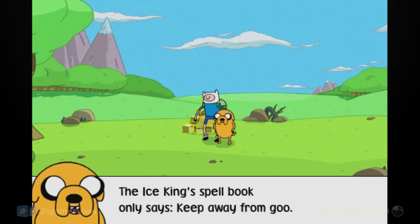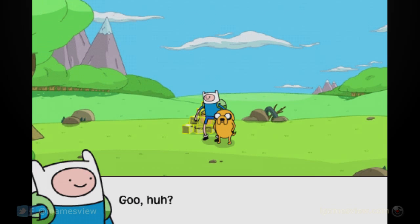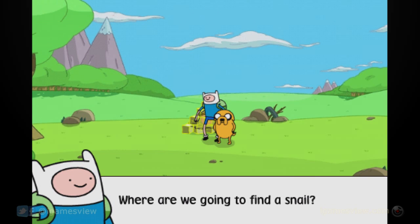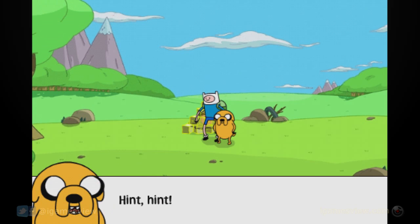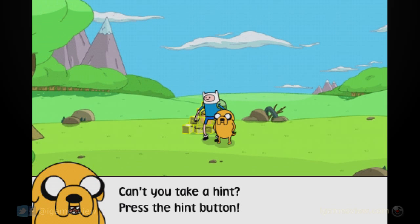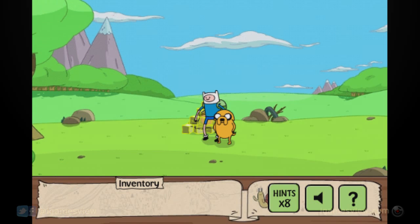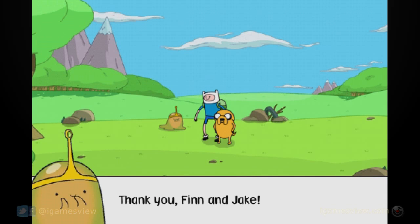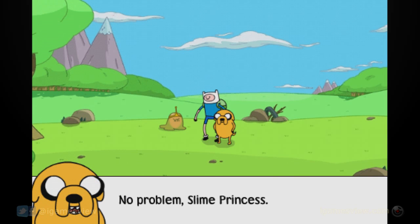The Ice King spell book only says, 'Keep away from goo.' Goo? Yeah, like snail slime. Where are we going to find a snail? Can't you take a hint? Press the hint button. Nice to see you again, princess. No problem, slime princess.